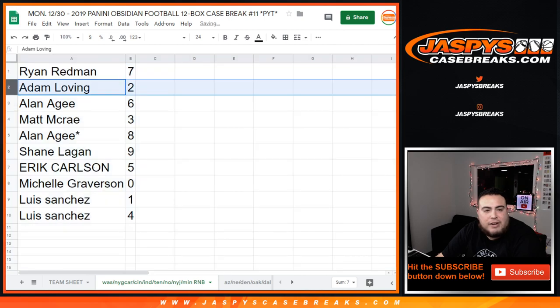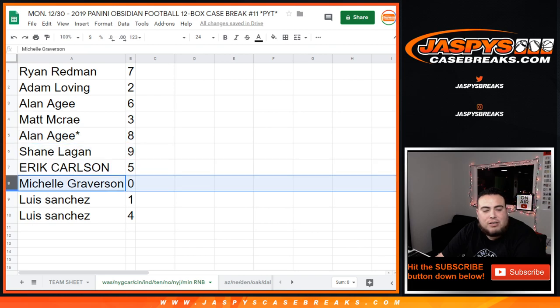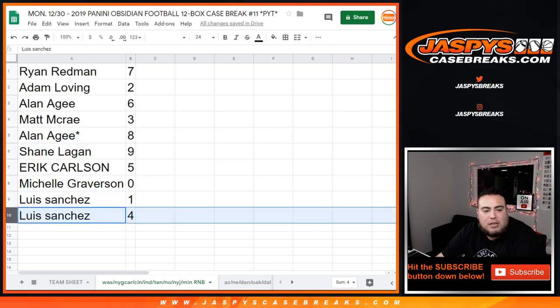So Ryan got 7, Adam with 2, Alan with 6, Matt with 3, Alan with 8, Shane with 9, Eric with 5, Michelle with 0, Luis with 1, and Luis with 4.